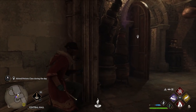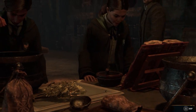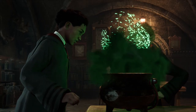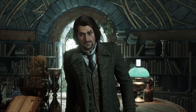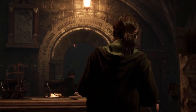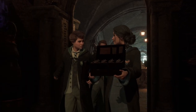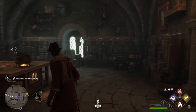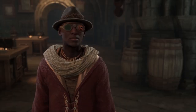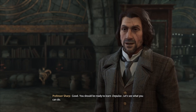With that said, let's get into this potions class because we're going to learn a new spell — or at least I thought it was a spell, maybe it's a new potion we learned. We attended the class and did our thing. All your assignments coming along? I completed your assignments, professor. Good, you should be ready to learn Depulso. Let's see what you can do.